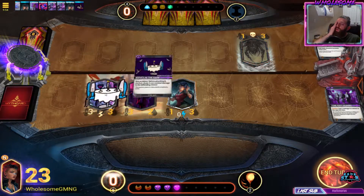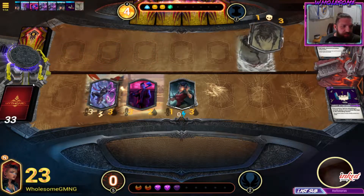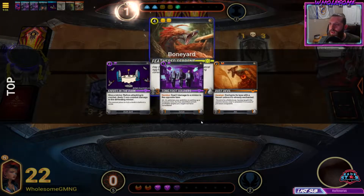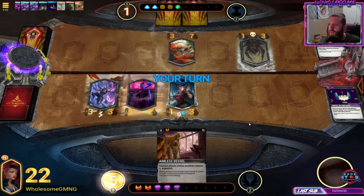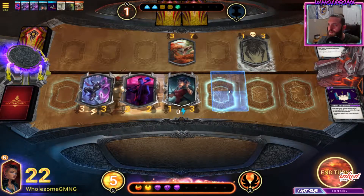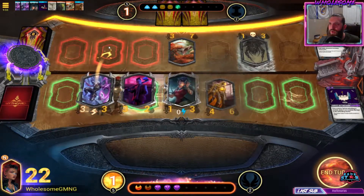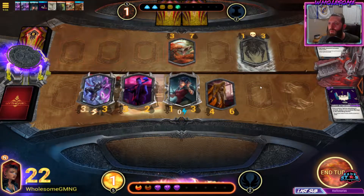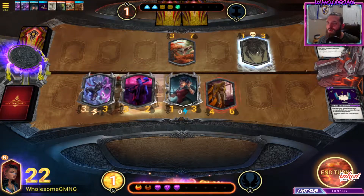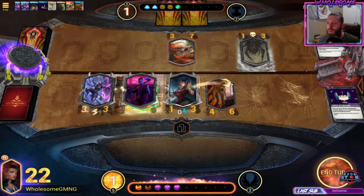If he plays something that's two strength or lower, maybe we kill it and then we actually breach with shinobi. The reason that was a misplay is because I played it in range of the spider that has deadly - deadly will kill it on contact. So I literally just threw that card away. We're just going face with this dude and nobody else.